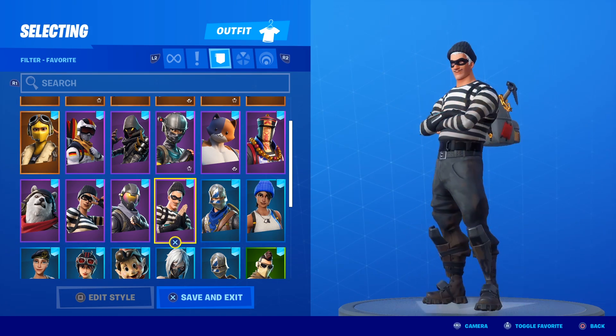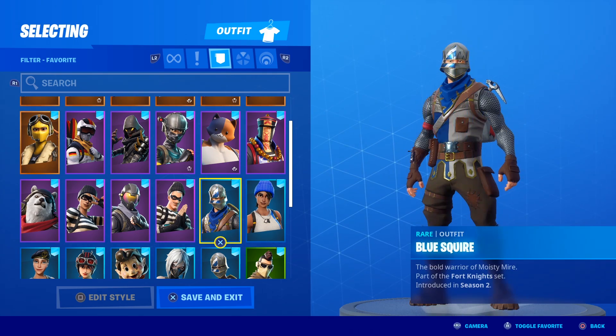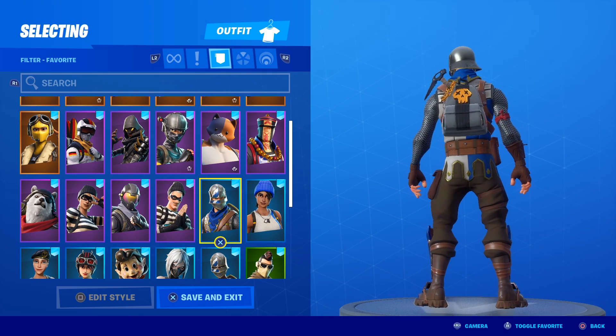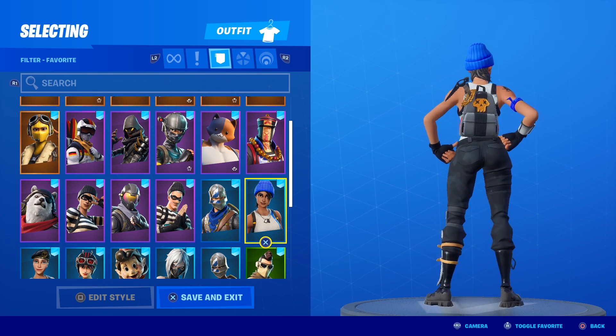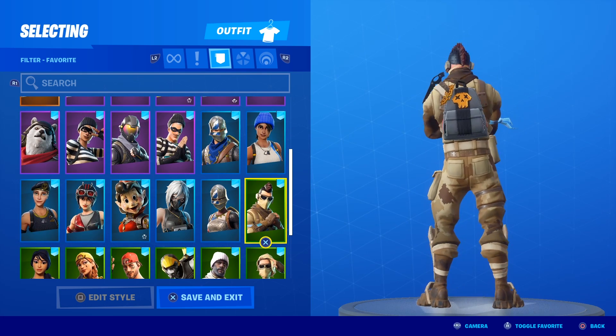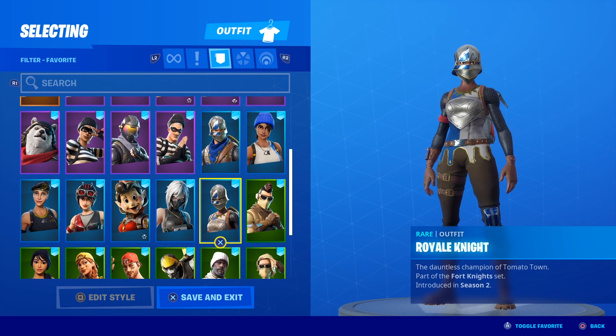Rapscallion again looks pretty cool. Rogue Agent. Scoundrel once again. The Blue Squire - it's got red, it's got gold, it's got like a gray silver. I think it looks good. Blue Team Leader. Armadillo in the house.